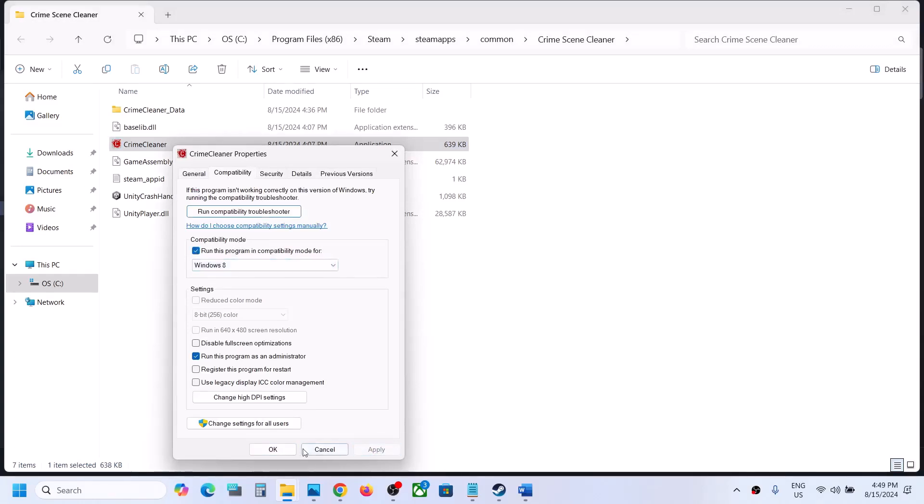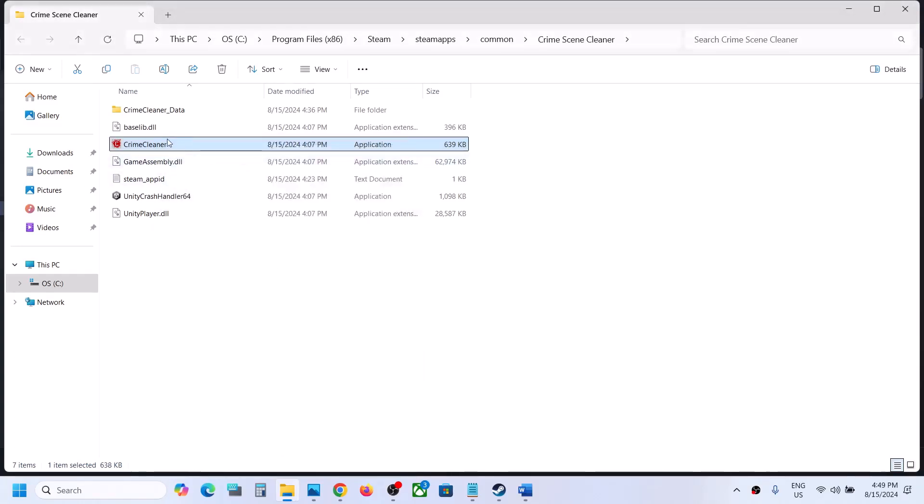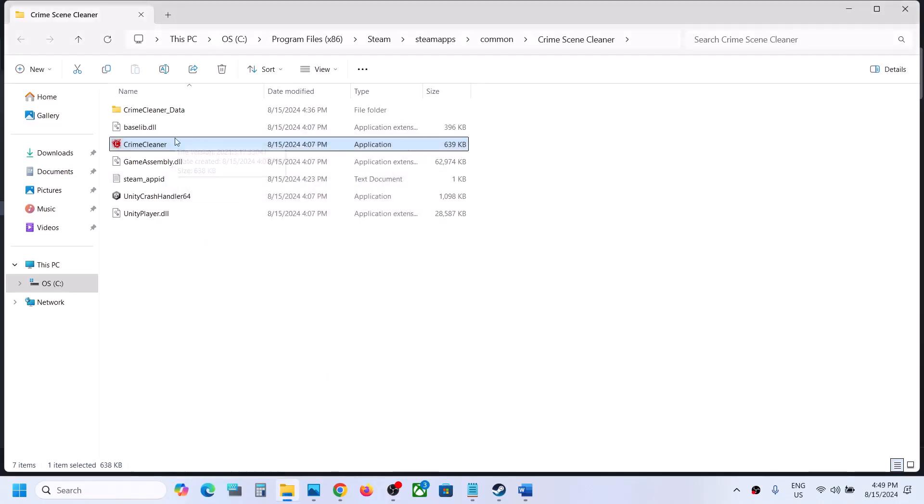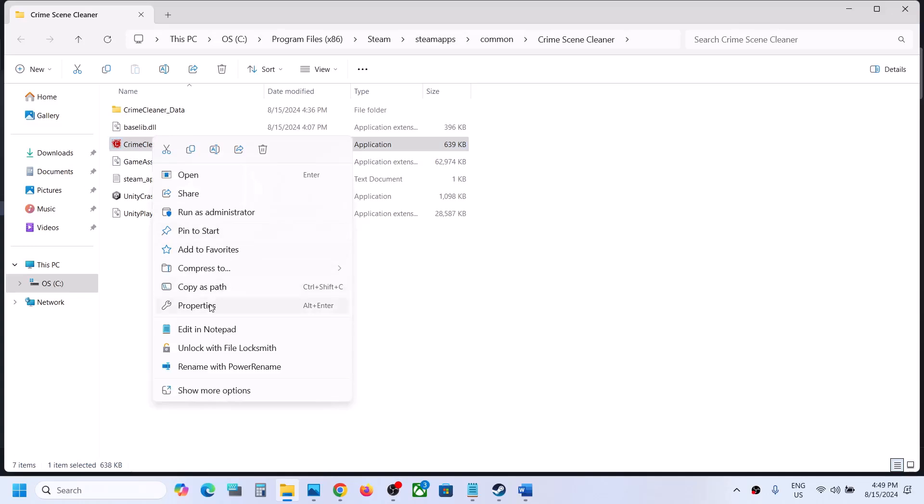If that does not work, try compatibility mode. Select Windows 8, hit Apply, click OK, double-click to launch the game. Still not working — select Windows 7, hit Apply, click OK, launch the game. Still not working — put a check on 'Disable full screen optimization,' hit Apply, click OK, launch the game and check.